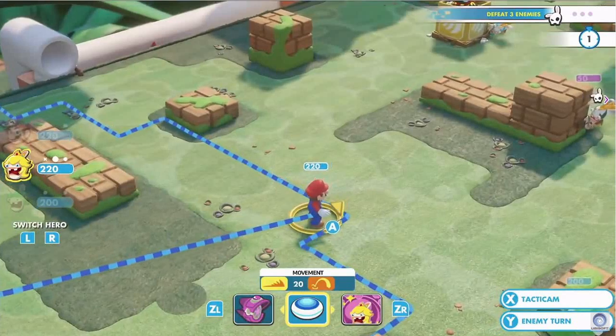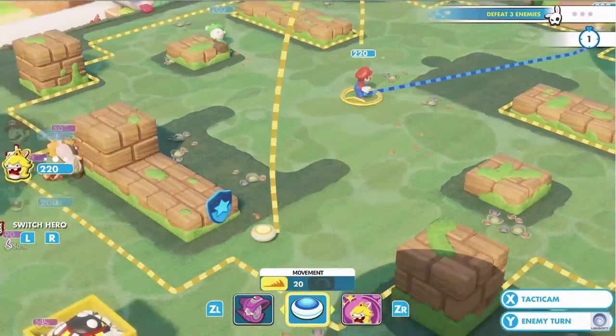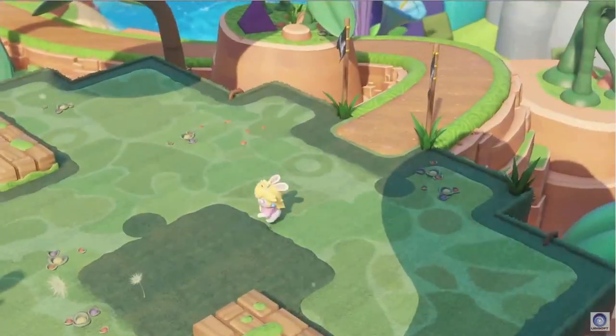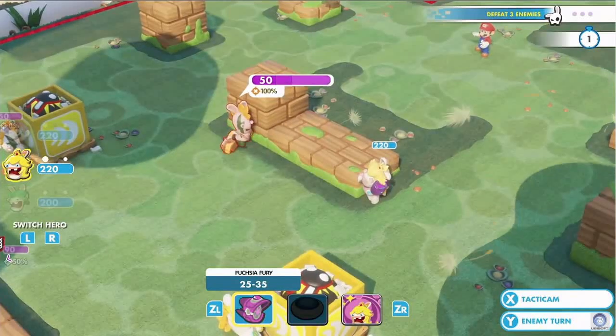We also have what we call team jump. By jumping on your teammates, you can expand your zone of movement. Here, rabbit Peach uses Mario to team jump, and she is able to flank the enemy.